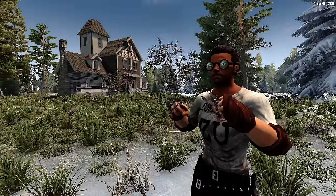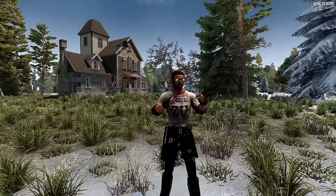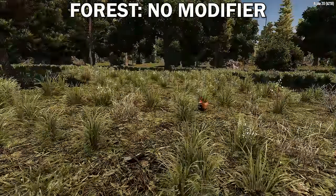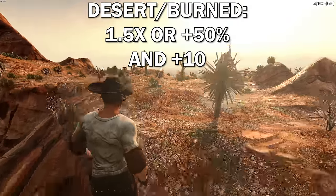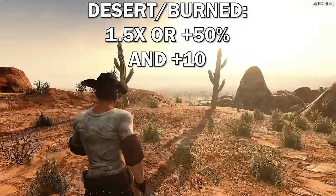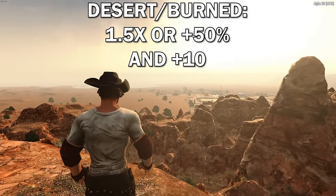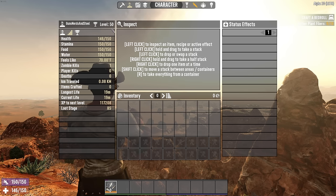Now let's discuss all of the modifiers, starting with biome modifiers. Biomes are now graded by difficulty, and entering a more difficult biome grants a bonus to the loot you find there. The forest biome is the easiest, so you receive no biome modifier there. You get a modest bonus from looting in the desert biome and the burned biome — a 1.5x multiplier, or plus 50%, to your base loot stage, followed by a flat plus 10. For example, at level 50, that means plus 25 from the percentage plus 10 flat, for a final loot stage of 85.